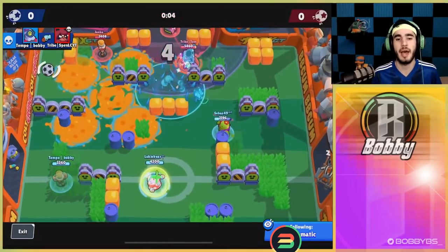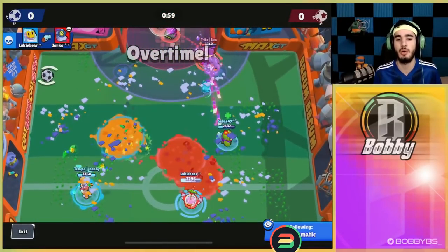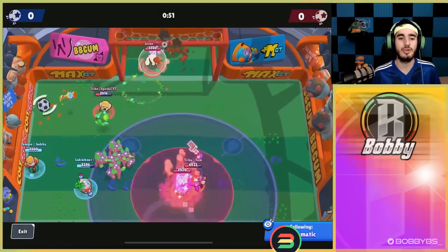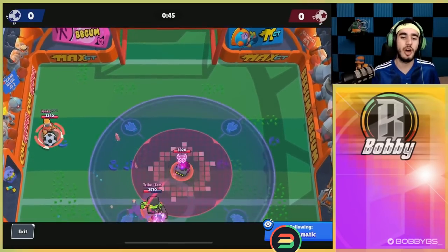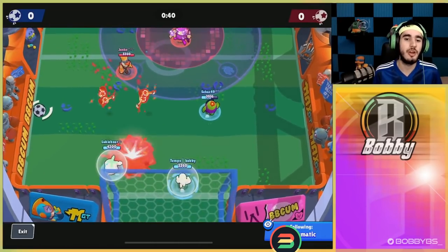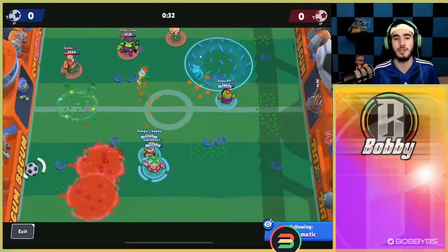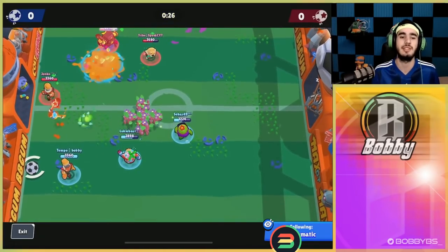Their Spike does good area denial, but here comes overtime — and that's what they were waiting for. 8-Bit being the best brawler in overtime is a really big issue for us, especially since we're running double thrower and Spike — we're really squishy. We're trying to get the ball but just don't have the HP to go over and get it. Tom is out here drilling everyone and their Barley has super, so it gets to a really dangerous spot. I super that mid area, mainly trying to take out the 8-Bit turret because Tom is so dangerous with it in overtime.